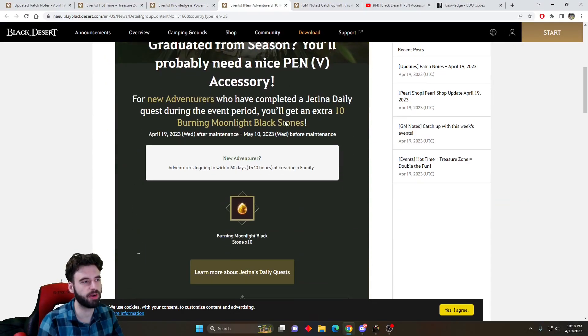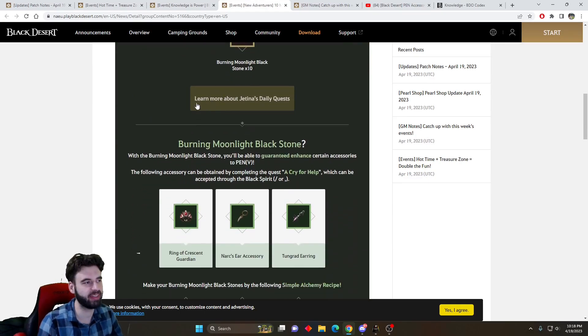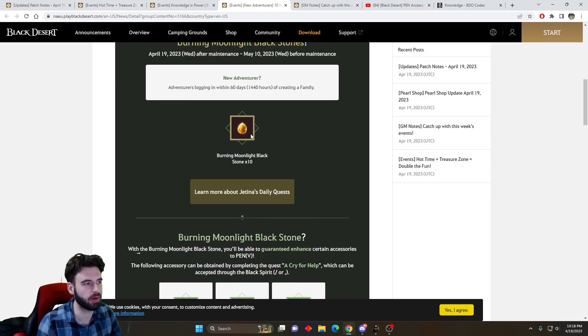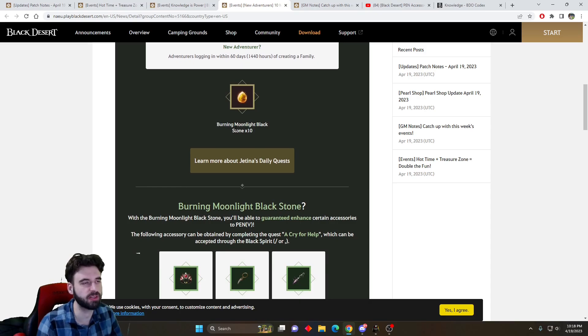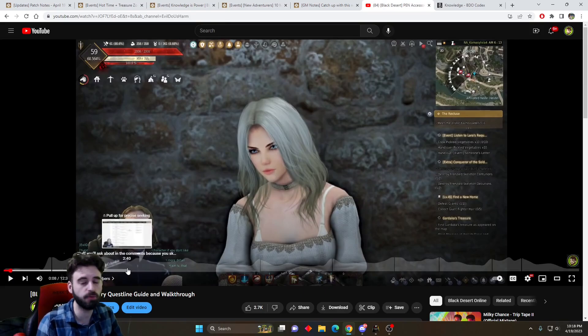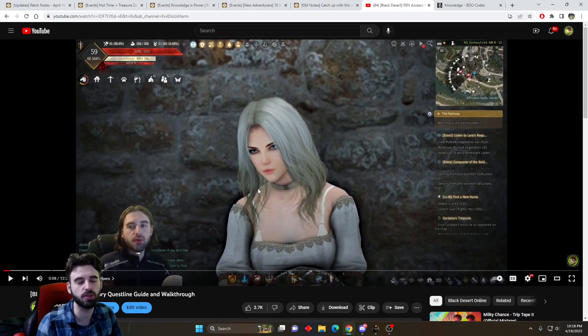The final event is targeted towards newer players. Anybody that's made an account in the last 60 days and has completed the Jatina's accessory questline will get 10 more Moonlight Blackstones to continue advancing that accessory, which is pretty cool — saves you a bunch of time. If you don't know what the Jatina PEN accessory questline is, I have a full guide and walkthrough linked in the description below.